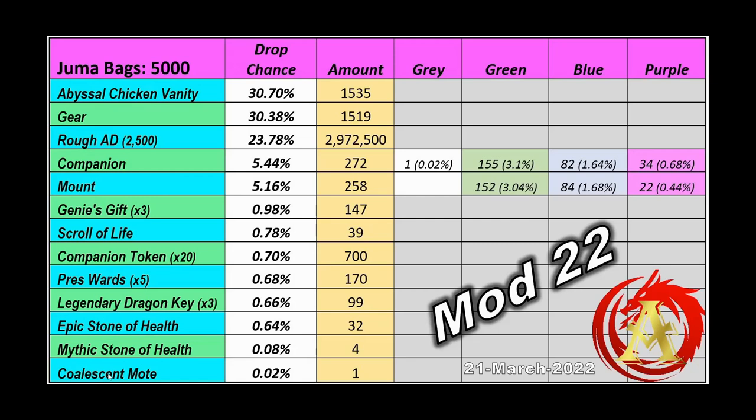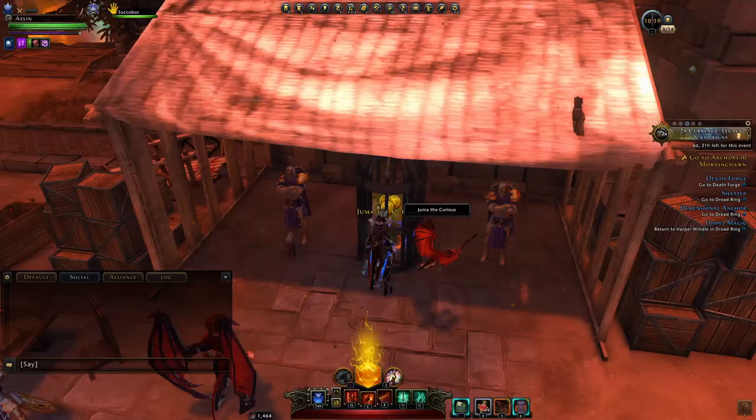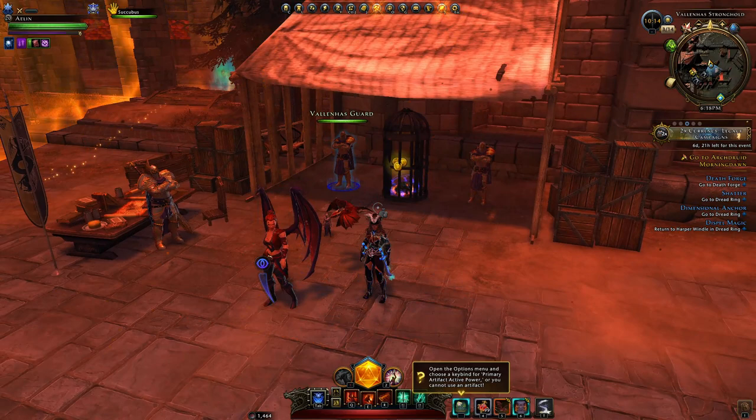You can see all the drop rates from when I tested last year. Now with Module 25, there's a bunch of changes coming and we'll cover that — and it's actually a little bit shocking. But first, how do you get more Juma bags?